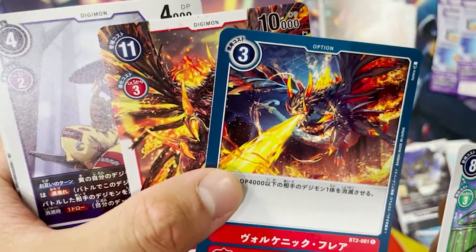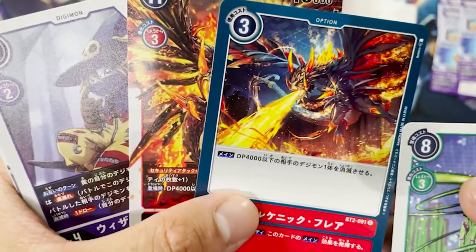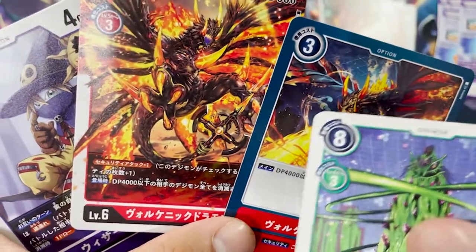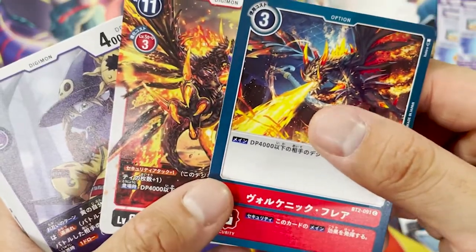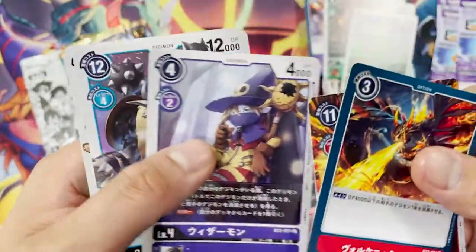Oh, I think these two are the same. Looking at the ankle tip on the tail and the horn — it's actually the same card. Card numbers 91 and 18 but I think they are the same Digimon.